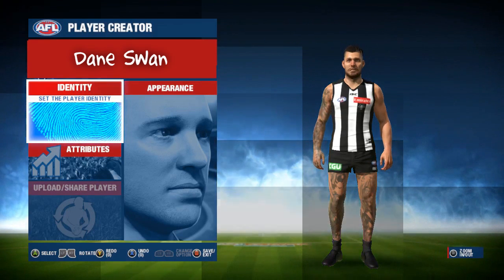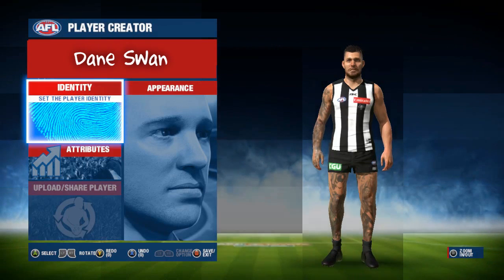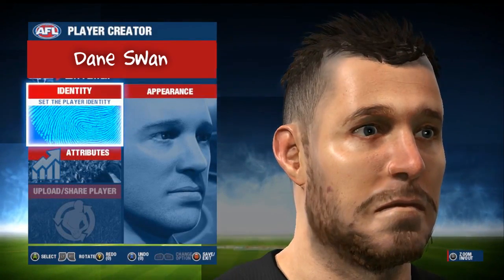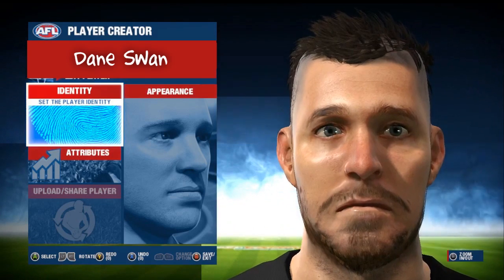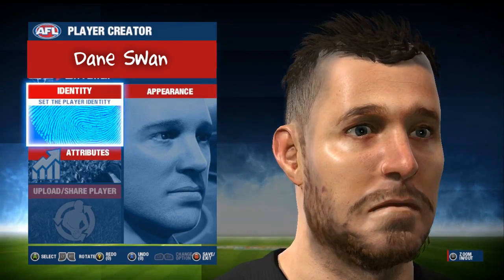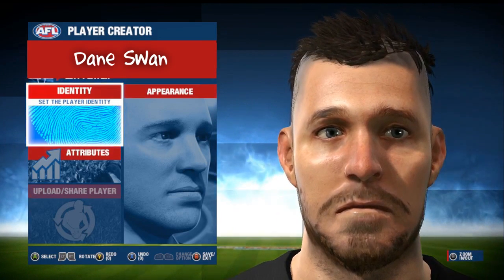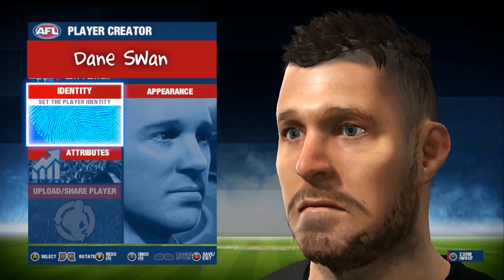First and foremost in the player face scans, we have the recently retired Dane Swan. Swanee has his signature tats on his legs and right arm, however I either wasn't able to figure out his left arm tats or they weren't included in the demo files. It's a decent likeness to Swan from afar, but as we get a little bit closer it does seem somewhat incomplete to me, but that could well be because the developers didn't have it completed in time for the demo release. Still not a bad likeness though, and the tats really help bring the player model together, so I'm not at all disappointed with this one if it will be in the full release of the game.